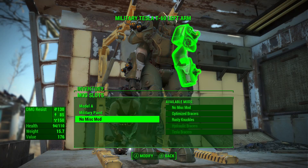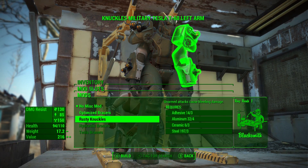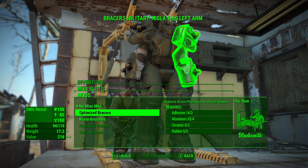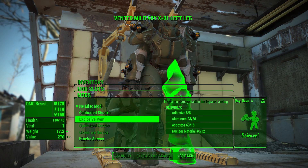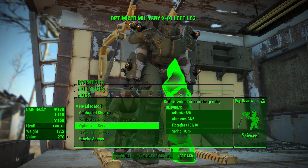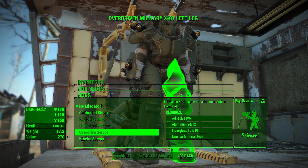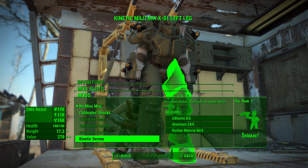And then finally there's the miscellaneous modification. These are particularly important if you're doing an unarmed run, because most of them on the arms are related to unarmed damage — adds energy damage to unarmed attacks, increases unarmed damage, unarmed attacks cause bleeding damage. The only one that's in any way relevant to me is the optimised bracer — reduced action point cost for power attacks. May as well go for that. The legs naturally have a different set of miscellaneous mods. Many of them are related to sprinting, which is actually very, very useful to me. So there's carry weight, damage radius for impact landing, optimised servos for reduced action point cost for sprinting, increased sprint speed with additional action point cost — personally I don't think that's worth it. Or indeed kinetic servos — increased action point refresh speed while moving. That one I quite like: so if you're in trouble and just dancing around your enemies, your action points come back faster.